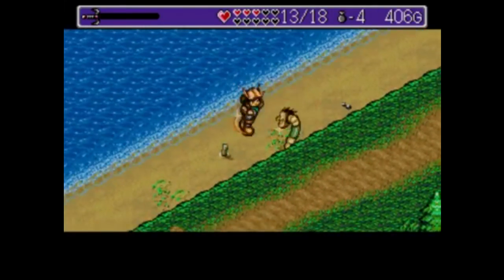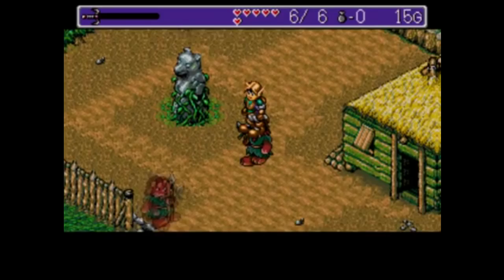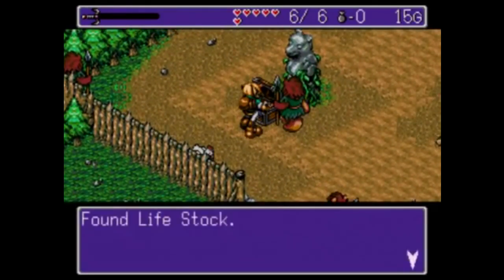It's your basic adventure game puzzle solving here, nothing too complicated, but there is some weird hidden stuff here and there, like where you have to stand on top of a dog or a chicken so you can jump on a guard's head to touch the head of a statue to unlock a hidden treasure.